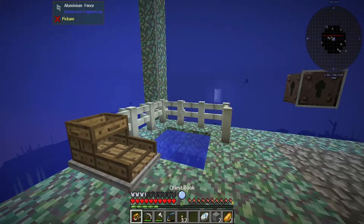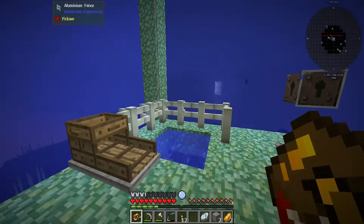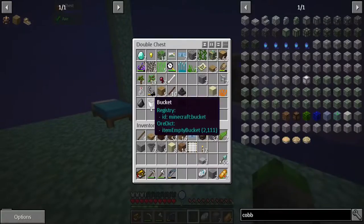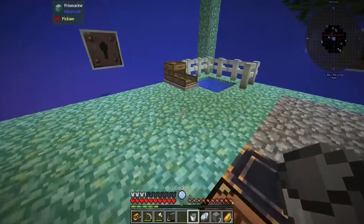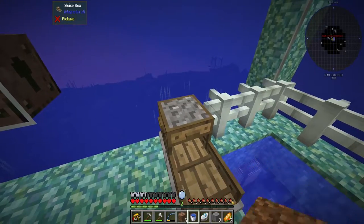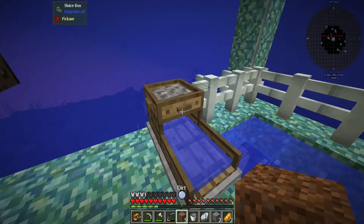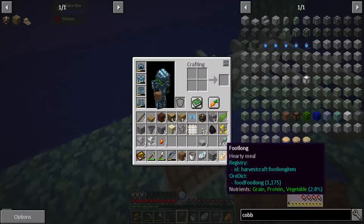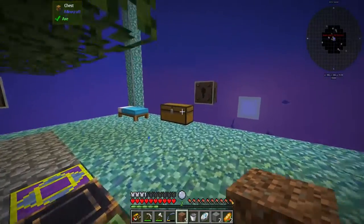Okay guys, so I was checking out a previous quest and it said the sluice box is your main source of resources. It said: 'Your water strainer will quickly gather sand, gravel, and dirt for you to sluice.' So that's what we're supposed to be doing — not going down and gathering the ores because I'm a dork. But anyway, we're going to try this out. I've never used this before. So that does work. Holy crap balls!